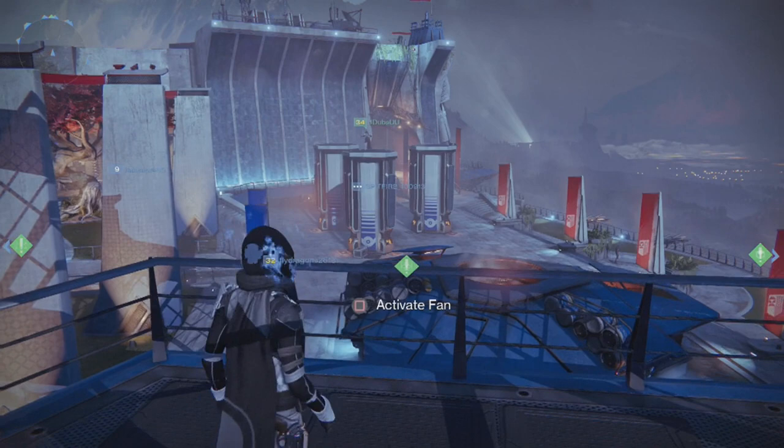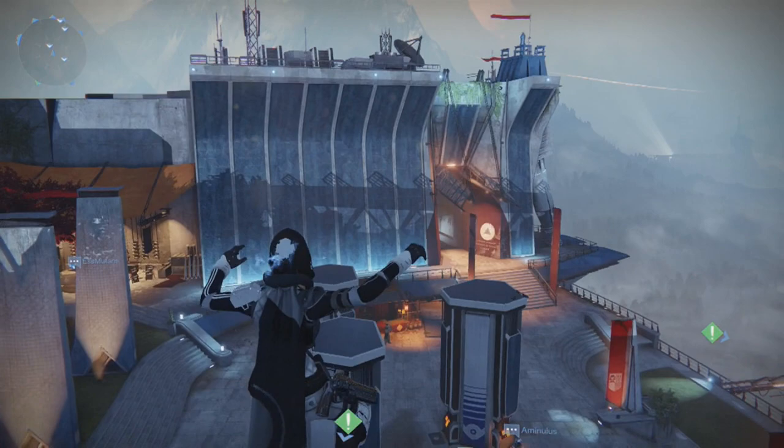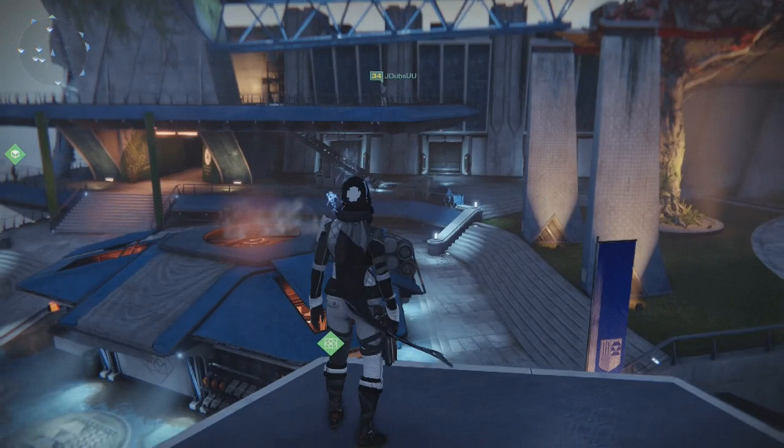A lot of you OG day-one Destiny players may already know this, but for anybody new to the game this is definitely something amazing. Pretty much what you want to do is have one person activate the fan and the second person has to spam the X button — or A if you're on Xbox — to get as high as you can, and once you're at the top just make your way over to the vault.